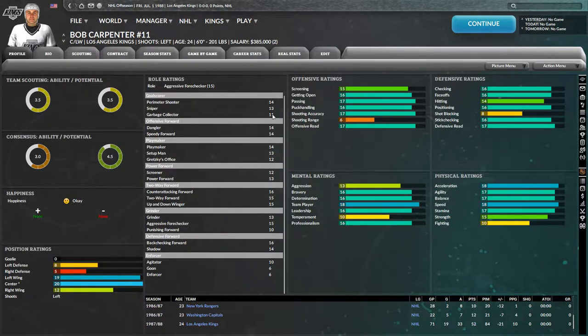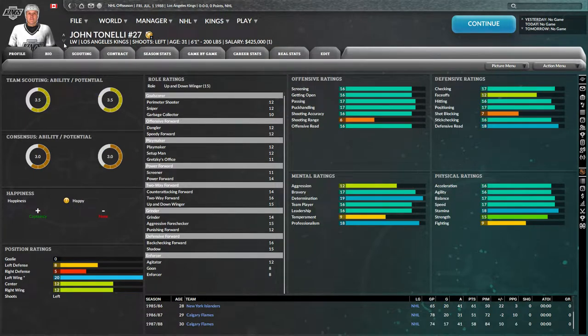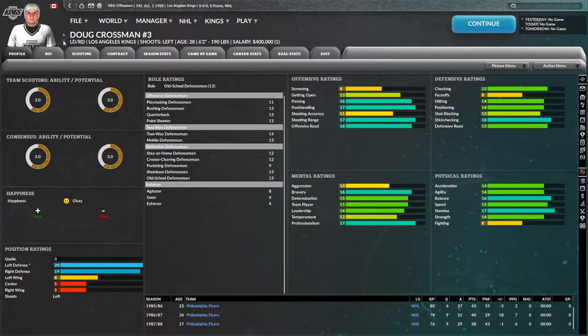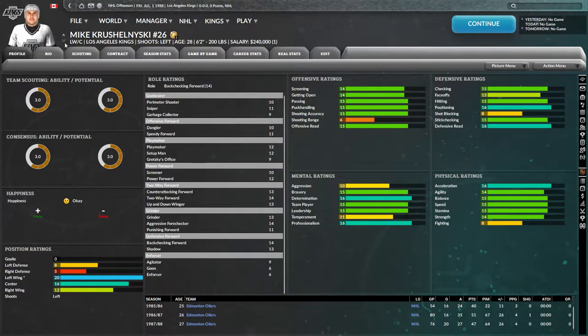Bob Carpenter — pretty solid, more human mortal stats. Luke Robital — solid player, he's going to get a little better, there's some room to improve, and he's young at 22. John Tonelli — he's alright, more on the grinder/defensive end. Doug Crossman is a defenseman. Steve Duchesne — pretty solid defenseman. Mike Krushelnyski — I murdered his name, but it looks like he might murder the opponents. He's a 3-time champ and he's from the Oilers too.